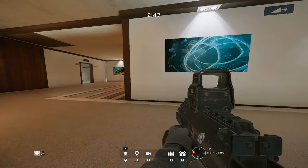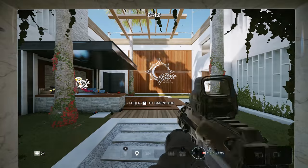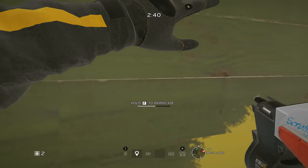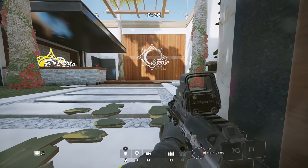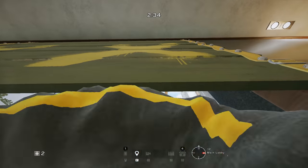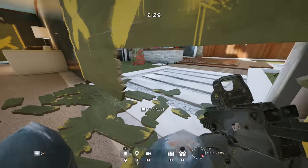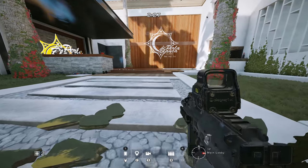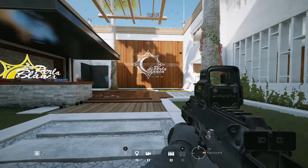And then you can just crouch walk in — easy peasy. What I see people doing, which is a mistake, is they do this — like, why break it at the bottom and go prone? Because you're at a disadvantage.